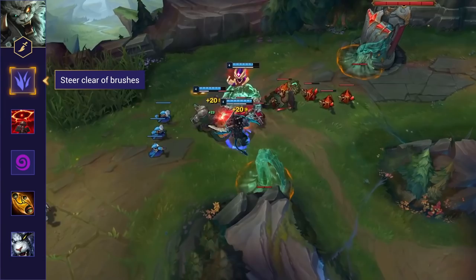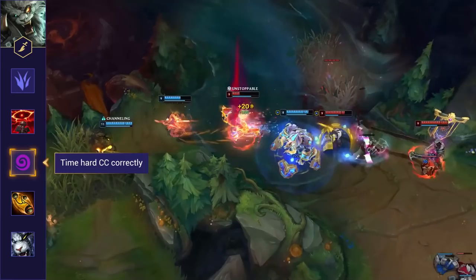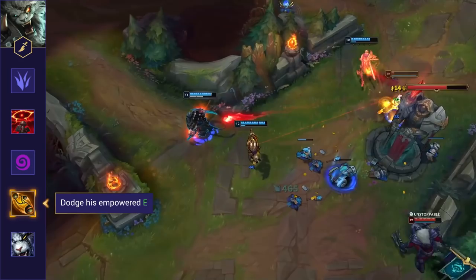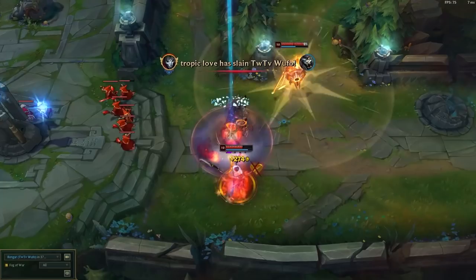First, stay away from lane or jungle brushes — Rengar's best route to gank before level 6 is through lane brushes. Use control wards and oracle lens to prevent his gap closer passive or ultimate. Time your hard CC correctly to avoid him escaping with his empowered W. Save your movement cooldowns for his empowered E, as the 1.75 second root is very punishing. And finally, if he has jumped on you and missed his combo, turn and focus him down — if he isn't near a brush, he becomes extremely vulnerable.